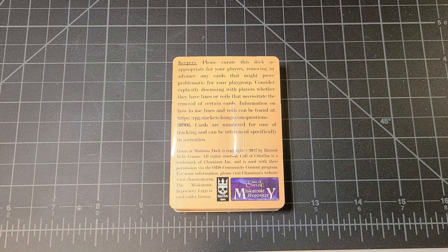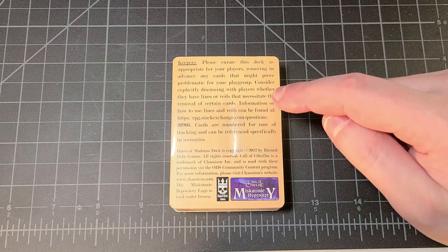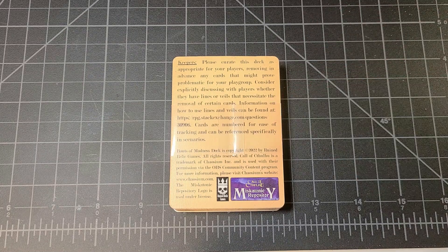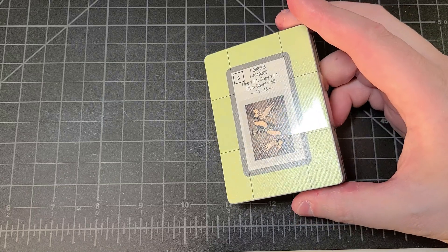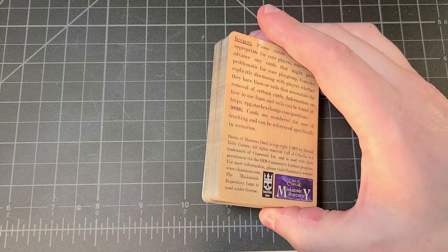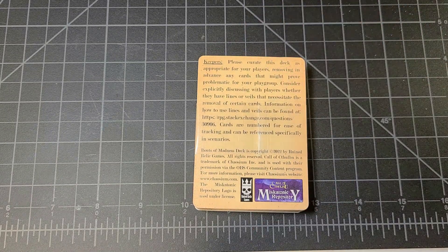Welcome back to RPG Imaginings. We have a new product available through the Miskatonic Repository from Ruined Relic Games — and for those on the Basic Role-Playing forums, Joe Kenobi has been involved with this project to some extent. What this is is a deck of cards called Bouts of Madness that you can use in your Call of Cthulhu game.